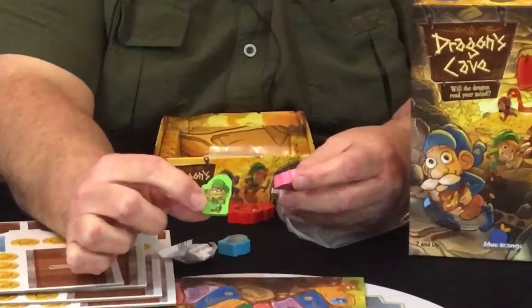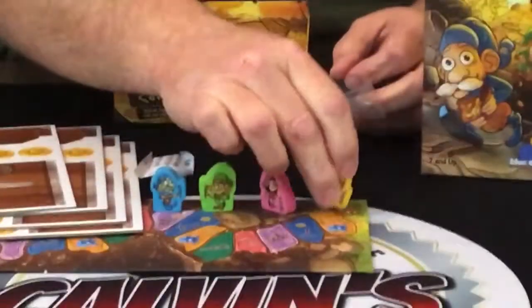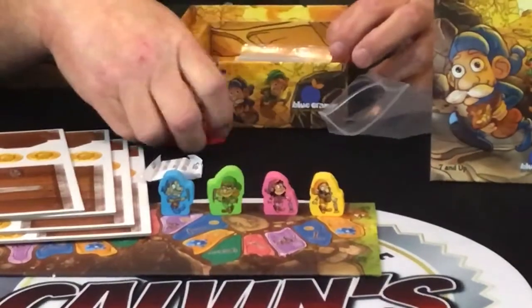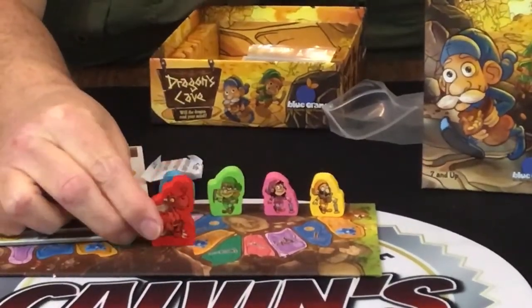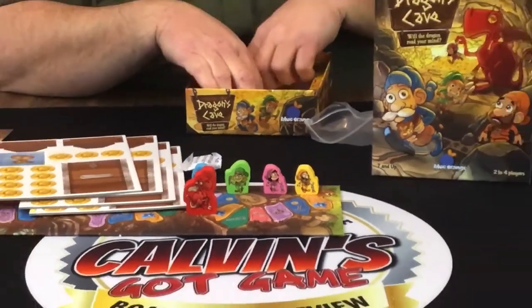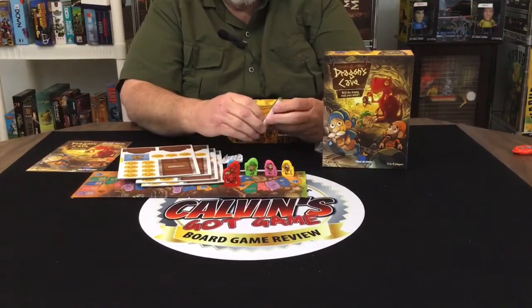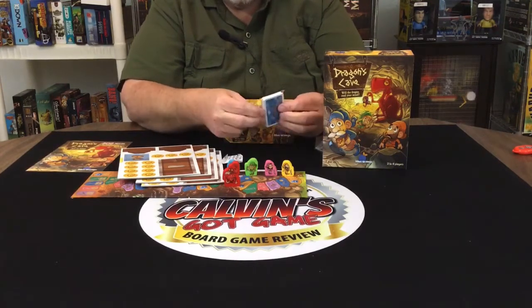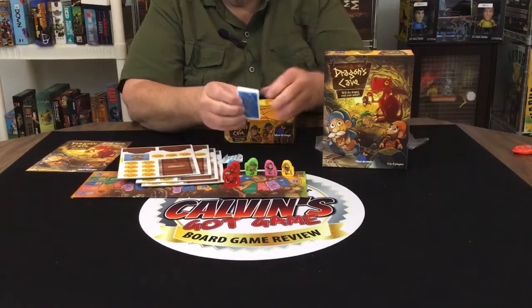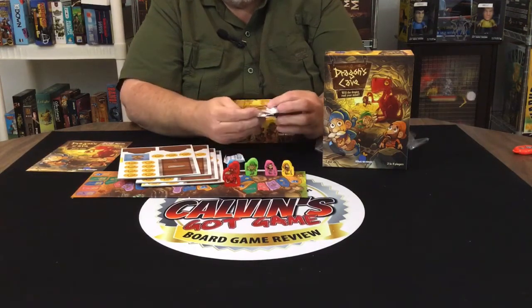Then we have some really nice little meeples here — pink, blue, green, and yellow. And then we have the dragon. Those are really nice wooden pieces.